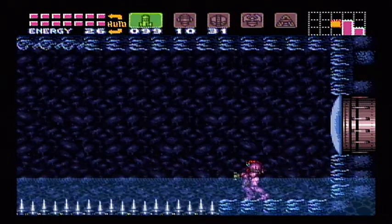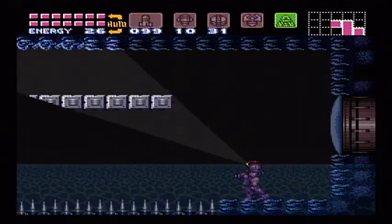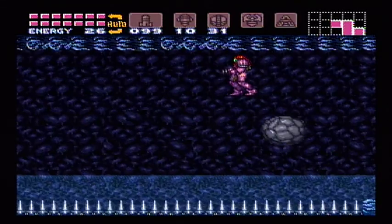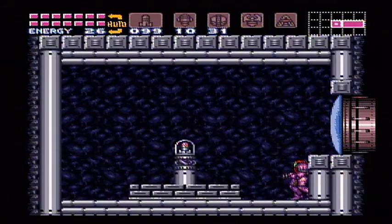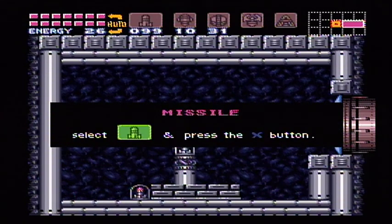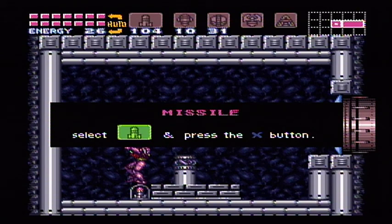If we use our x-ray scope, we can see that there is an invisible pathway up there that we can only reach if we have the gravity suit — otherwise we wouldn't be able to jump that high. There are actually two things in here — I forgot about that for a second.